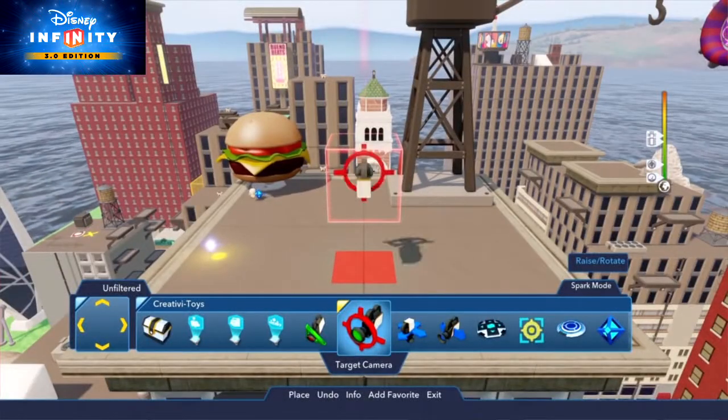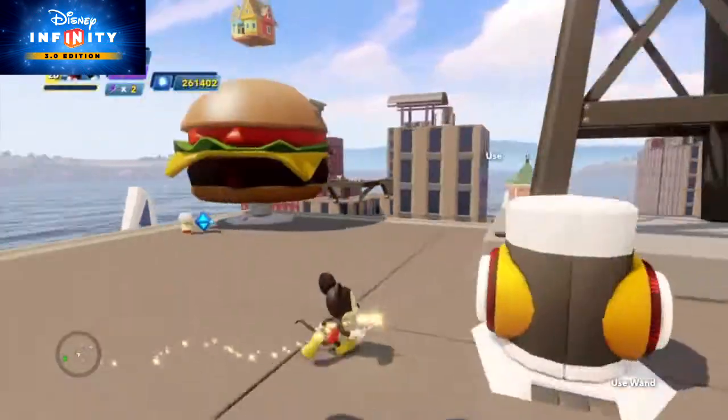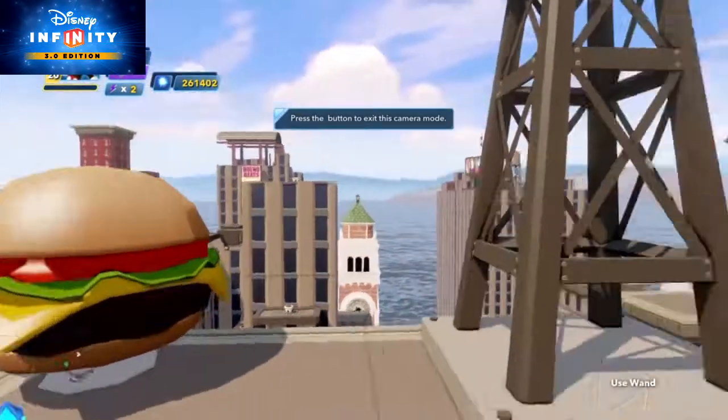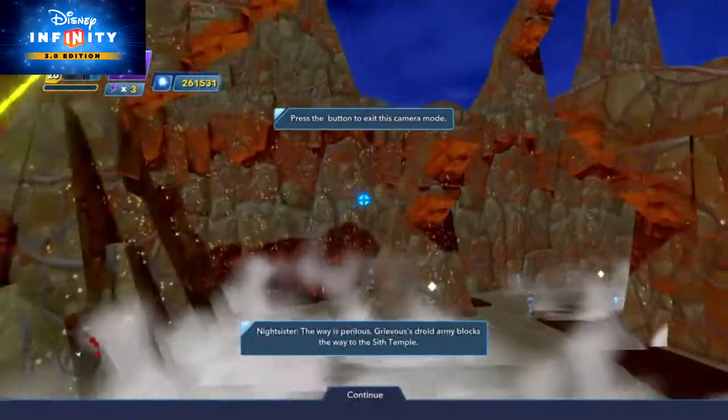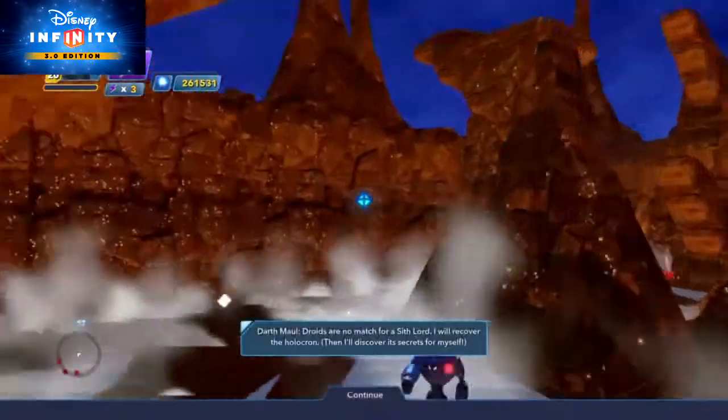Another one of your greatest allies is the target camera. Attach this baby to a locator or mission giver, then activate it to really call attention to the player's next order of business. You can even attach the target camera to a path creator to walk the player through obstacles they're about to face. How considerate!